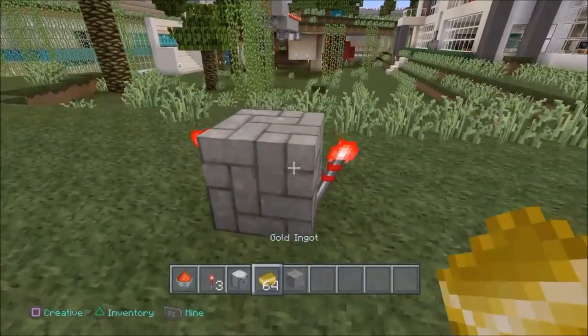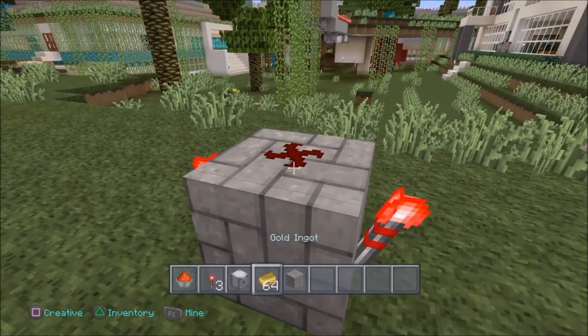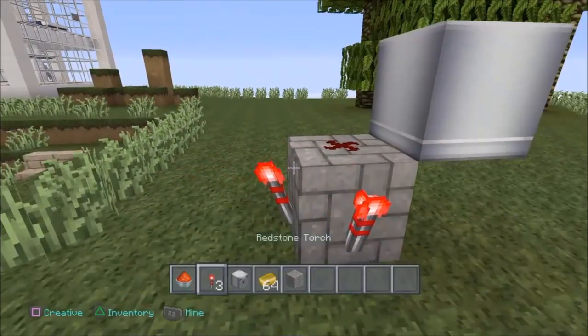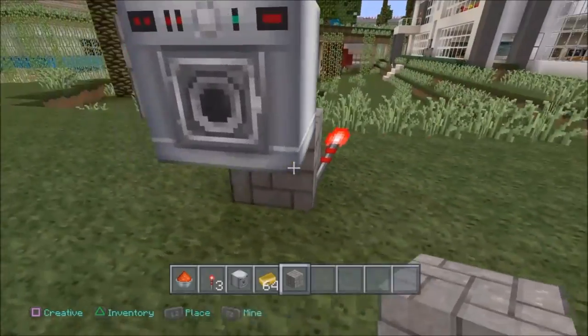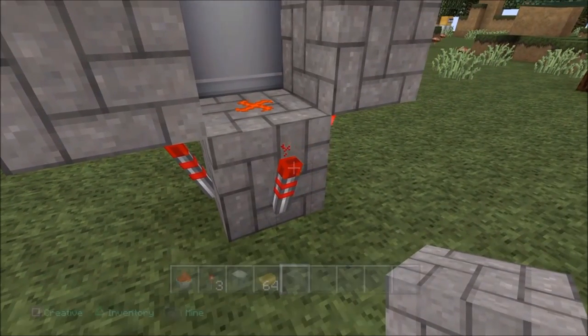So what you need is one block and you need three redstone torches on each side except for one. Then you put a redstone dust right here like so and put another block of choice here, so you can put a dispenser. Break that block underneath, come around the side and put blocks on top of each and every one of these redstone torches. This will cause a reaction of some sort — it's a scientific thing, don't worry about it. It works.